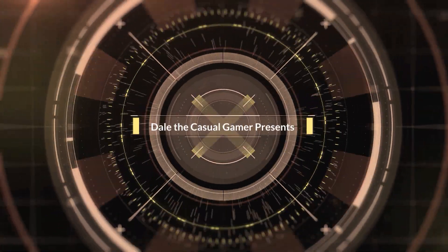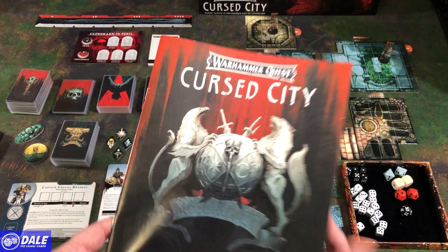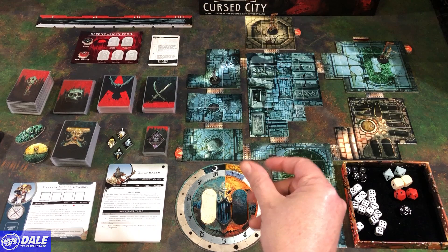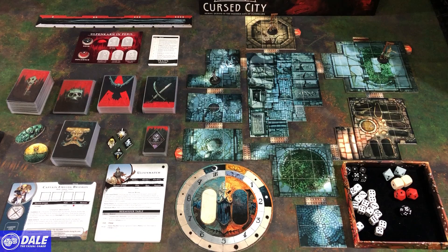Welcome. In this video we're going to go over setup and the basics of how to play Warhammer Quest Cursed City. Cursed City is a cooperative campaign-driven dungeon crawler for one to four players in which you'll be a band of heroes trying to take down the undead tyrant Radhikar the Wolf. Timestamps are below. I'm going to go over all the components, go through basic setup, go through your basic actions, and then do a rundown of a turn sequence.